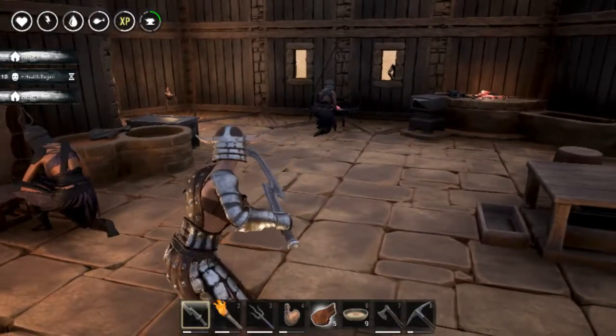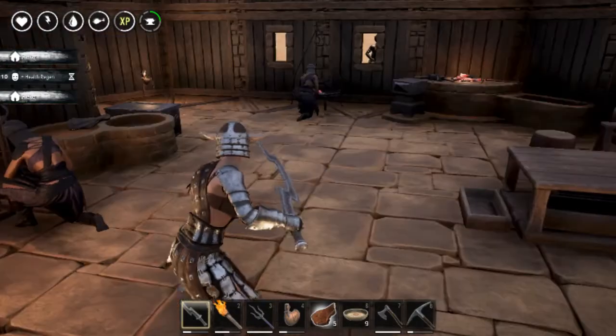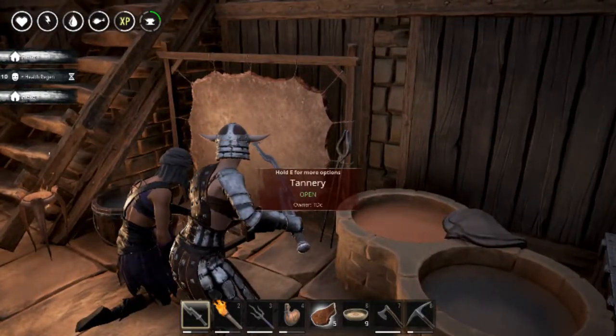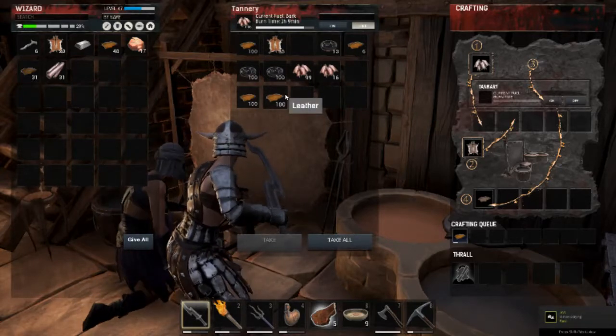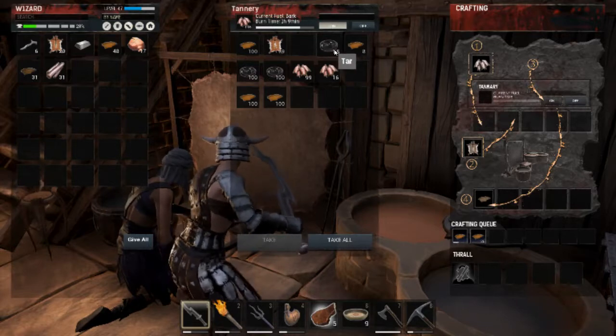Good afternoon everyone. In this video we are going to be making steel fire. In order to make steel fire you need to go to your tamari, and every time you turn your tamari on to make leather it gives you tar — see, tar.